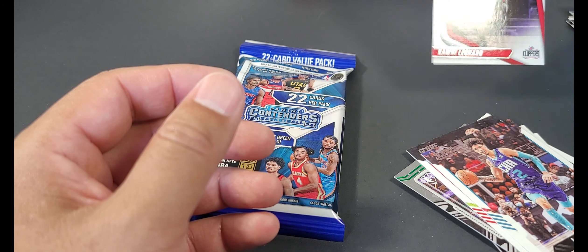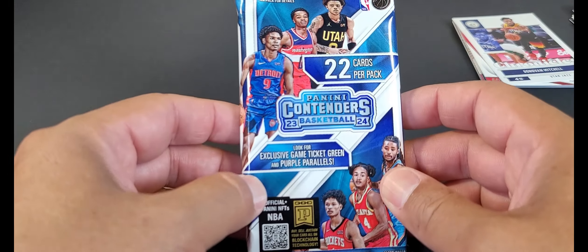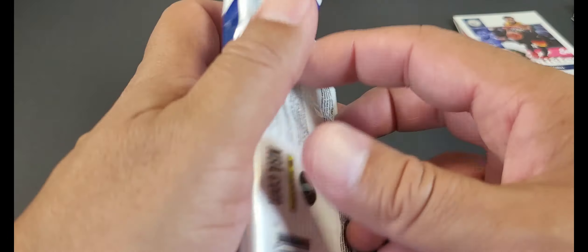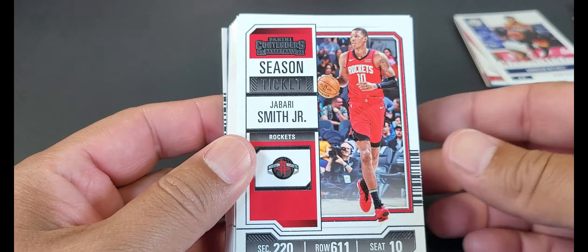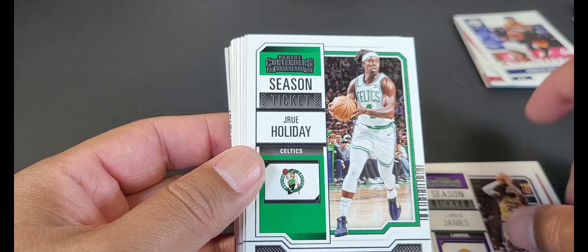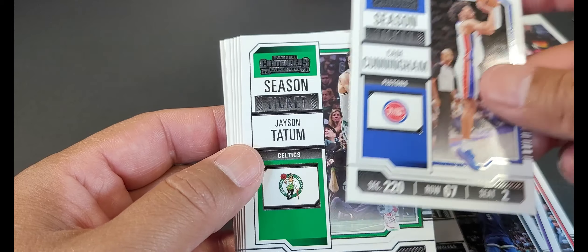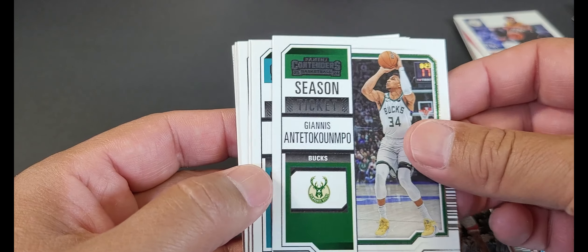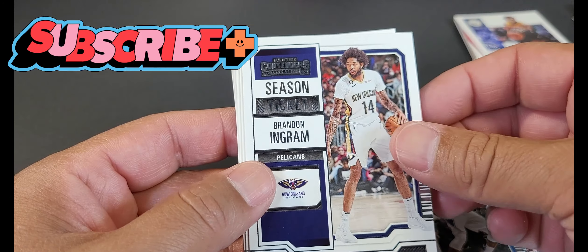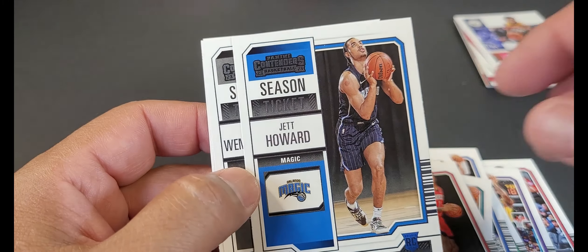Alright, compare that with Panini Contenders 23-24. Contenders is a different style — not a bunch of mixed products, it's more like that ticket, season ticket style. Jabari Smith Jr., LeBron James, Drew Holiday, Anthony Edwards — except for the first one, they're all on the USA team. Cade Cunningham, Jason Tatum, Nick Smith Jr., Jared Allen, Jaylen Green, Jordan Santa, Giannis, Brandon Miller, Michael Fultz, Brandon Ingram. Jett Howard — a lot of base cards.